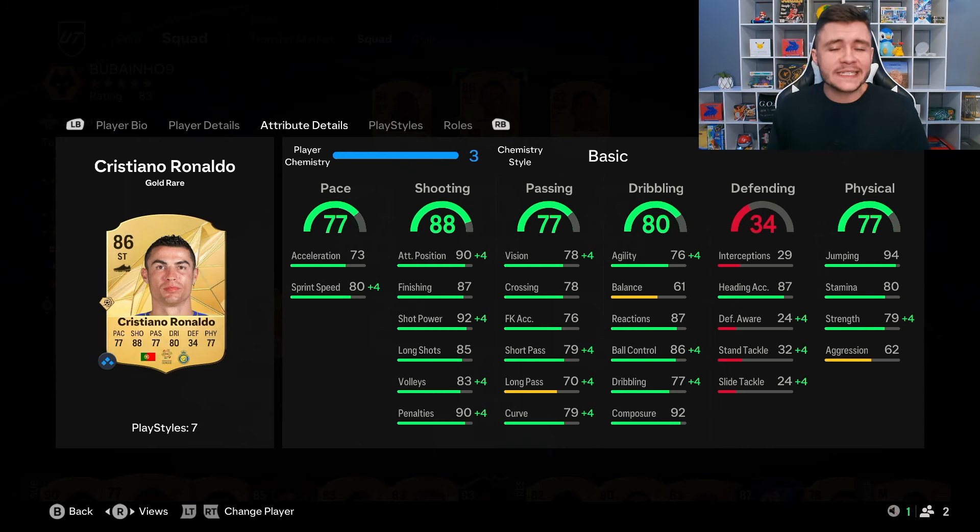Just like in FC 24, the 80 dribbling is a bit of a letdown because he doesn't have the greatest agility and balance. It's really nice to see that he does have 5 star skill moves — it definitely adds a little bit more going forward. He also has 87 reactions, 86 ball control, and 92 composure, so hopefully that can help out with the lower agility and balance.